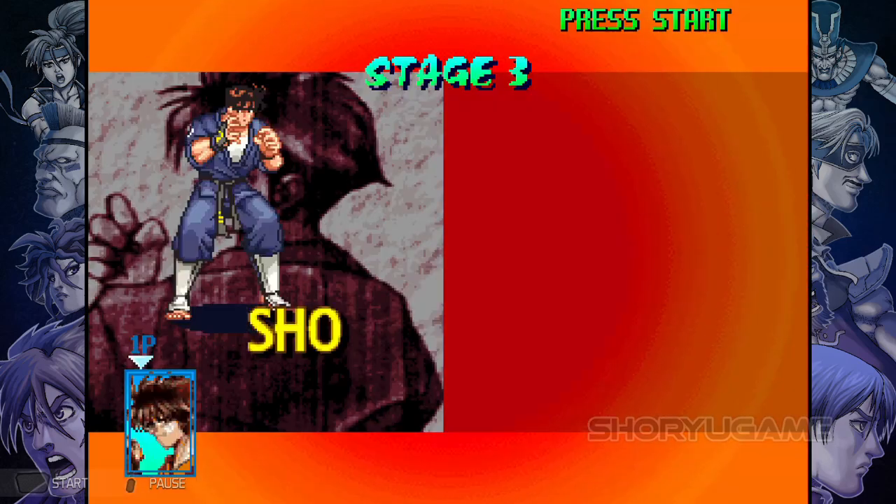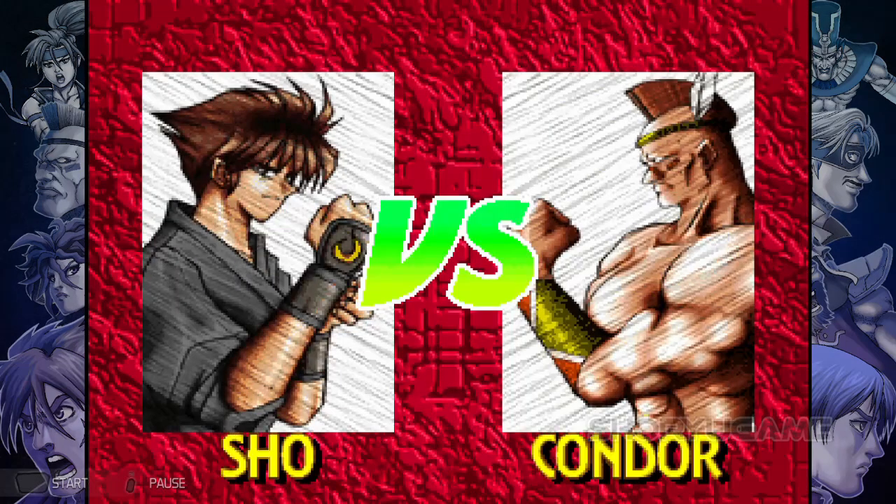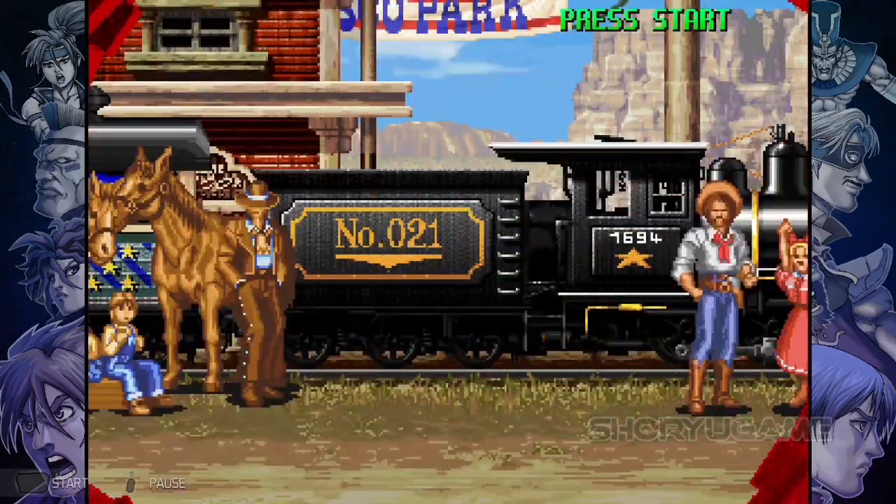Light Punch, Heavy Punch, Light Kick, Heavy Kick — and that's it. You can also perform a dash, and it's quite easy to get into.